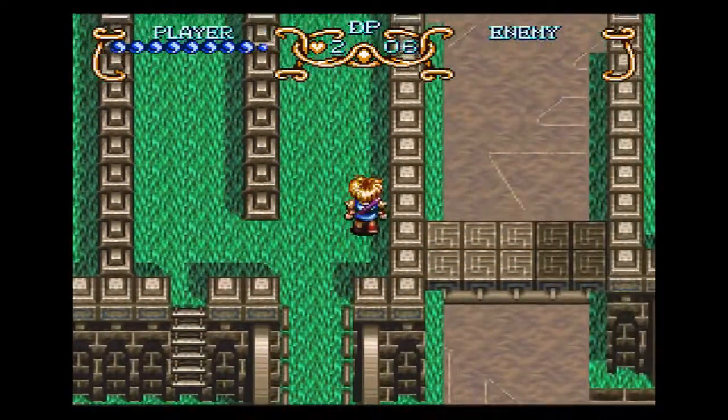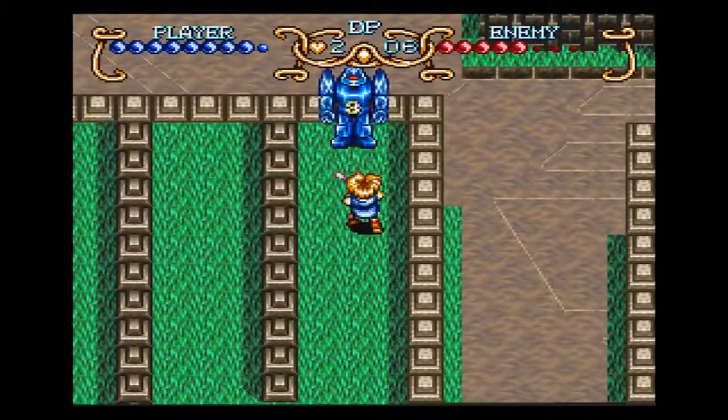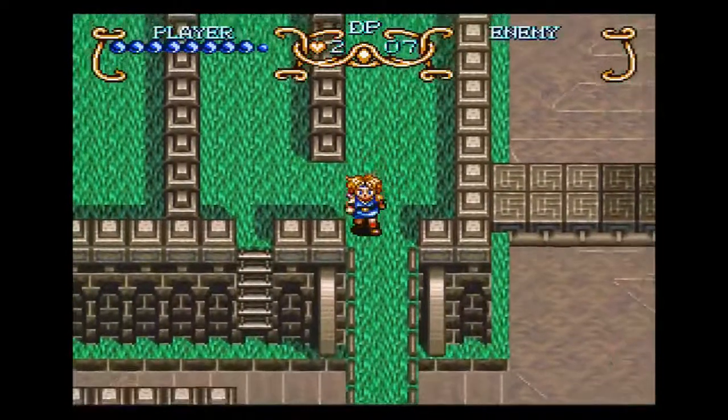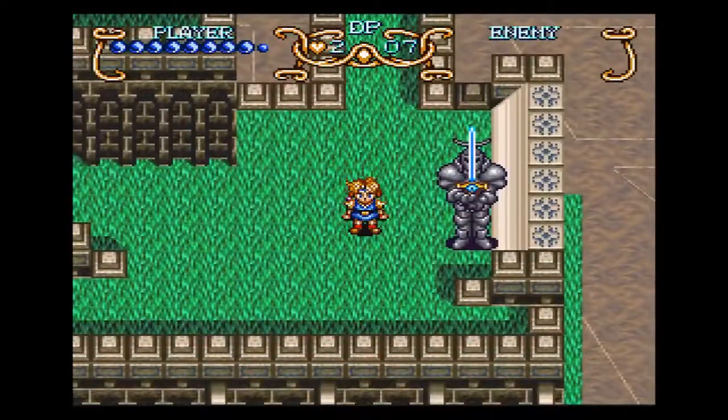Block those hands. Actually, you can't block the hands underground or upside down, I don't think. Pretty sure they're unblockable — they're a little more powerful.